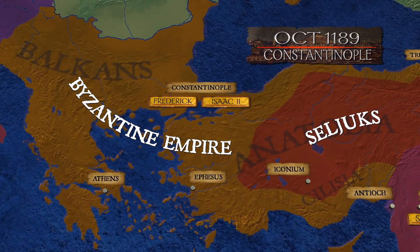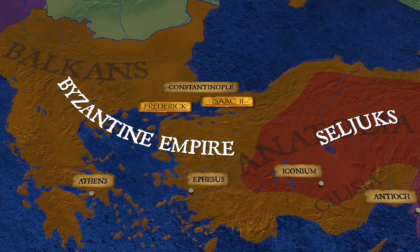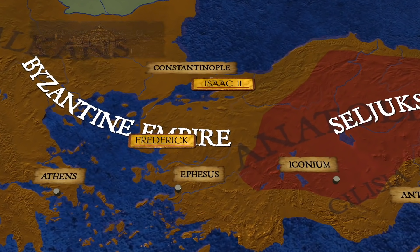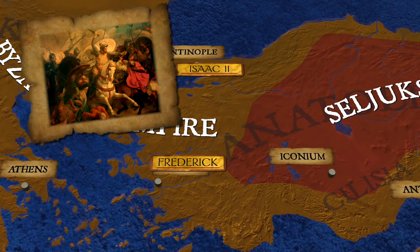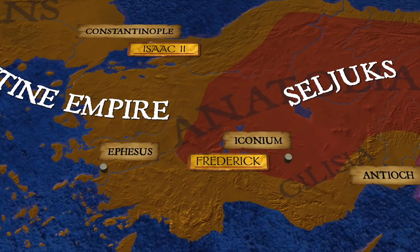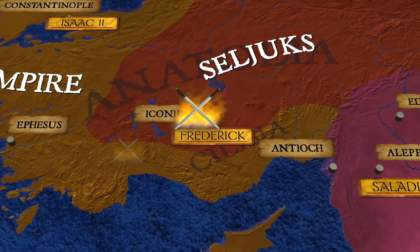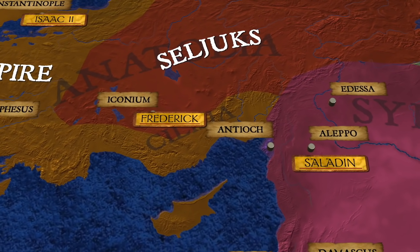But this didn't even begin to deter Barbarossa, who blitzed his way across the Balkans, taking out Byzantine strongpoints and cities along the way. By October of 1189, the German Emperor stood before Constantinople itself. He then used gunboat diplomacy to achieve an agreement with the Byzantines and crossed into Asia Minor at the Hellespont in February of 1190. Over the next few months, Barbarossa drove his army east, his forces clashing with the Seljuk repeatedly. The Seljuk were able at times to inflict serious casualties, but the Germans were able to give as well as receive. In May of 1190, they routed a major Seljuk army, and later that same month they were able to take the Seljuk capital of Iconium, stripping it of its treasury.